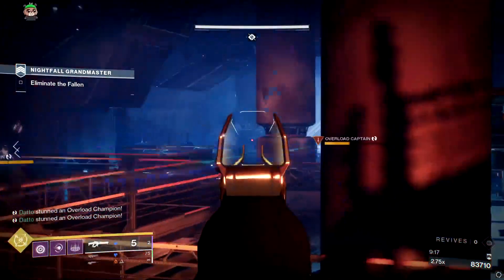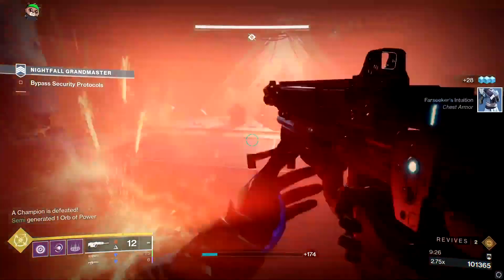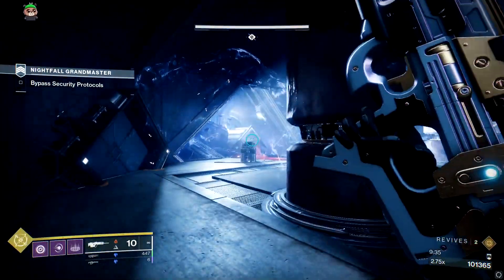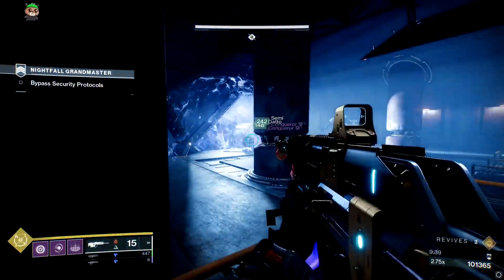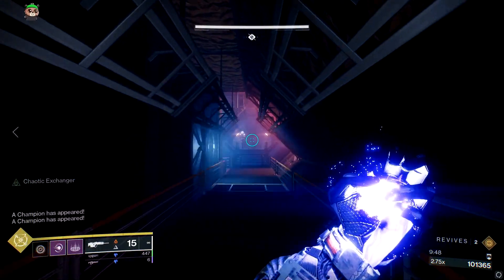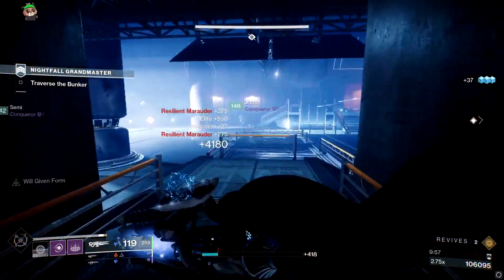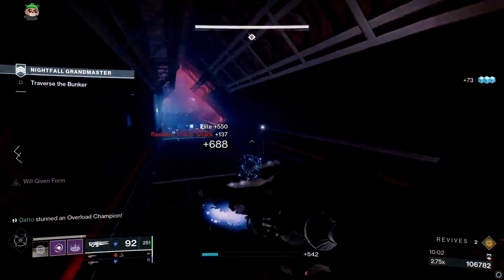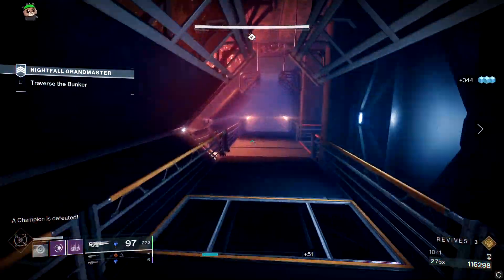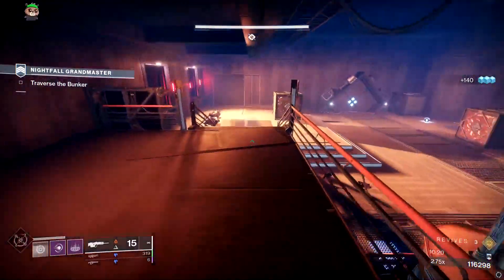For breaking Rasputin's mechanism, have two people stand by it and one or two people go in the broom closet. The overloads spawn at the entrance door opposite of you the whole time, and shanks spawn in the middle but are easy to deal with. The main problem is the broom closet — all the invis marauders with Lord of Wolves spawn from that door. The moment someone breaks the mechanism, throw your witherhoard grenade, Contraverse vortex, nova bomb, or anything that can spawn-trap or kill outright. All six marauders come out that door simultaneously so nuke them all, then handle the two overload captains.